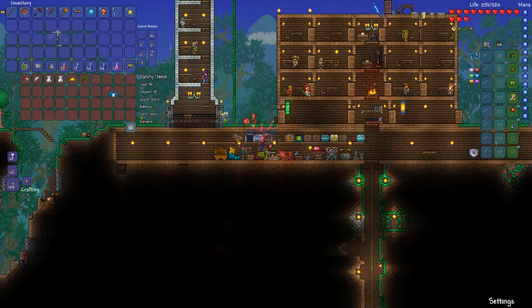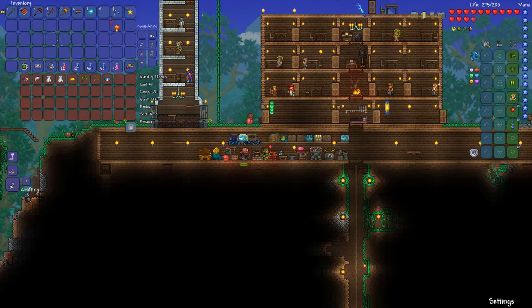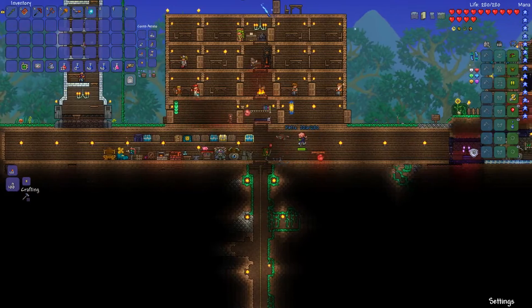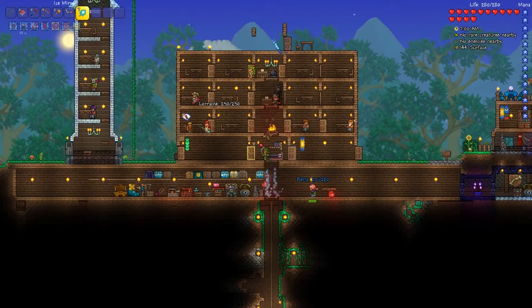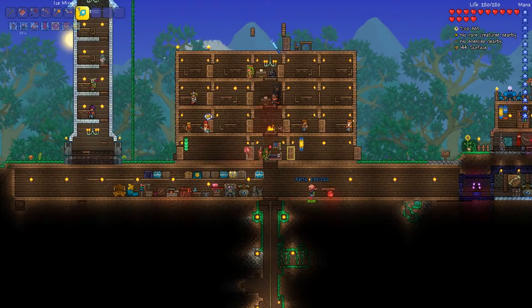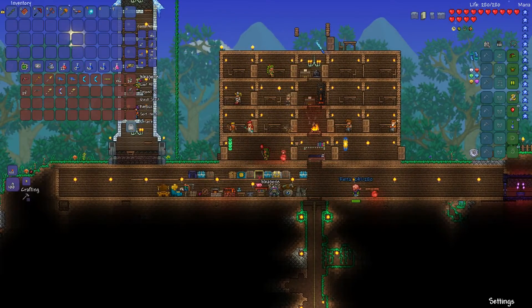Vanity items — the Eskimo coat can be used as a vanity item. It'd be a shame if a bomb went off in here. Don't do that — you know how long it took me to do this! No you don't because you weren't here. Okay let's go defeat the bee boss.